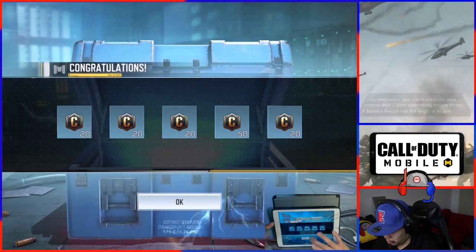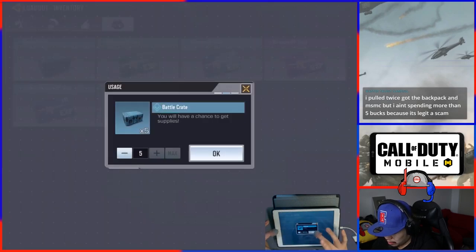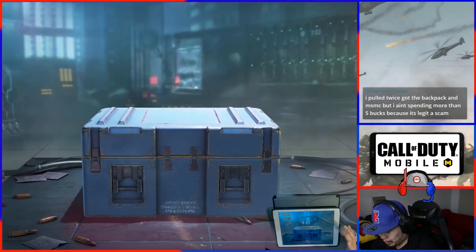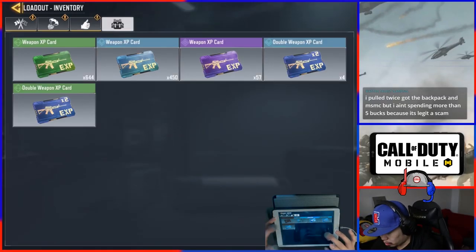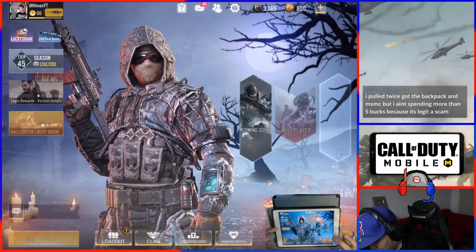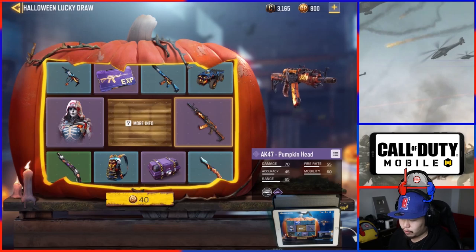The advertisement crates seem pretty good with credits, but the battle crates are about the same. The advertising is a little better because you have more chance of getting more credits. All right, that was pretty bad in the end — let's go do the Halloween draw. I have 800 credits so I might use all of it.